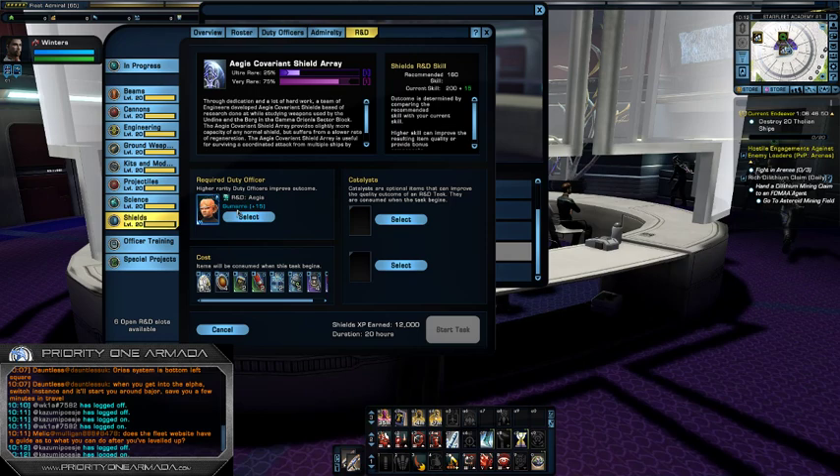Having said that, there are others who were doing the very same thing — running that mission at every opportunity — and they got Gumari within six to eight weeks. And on the other hand, there are some people that still haven't got him. So it is an extremely small chance that you can get this duty officer from this mission.